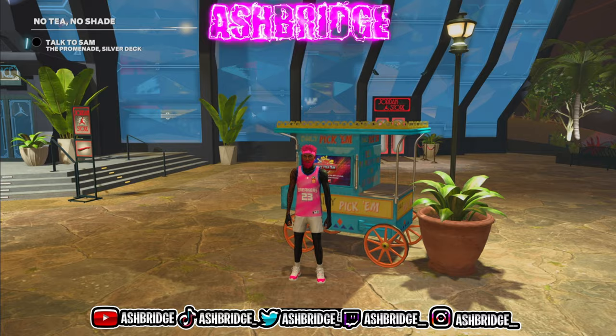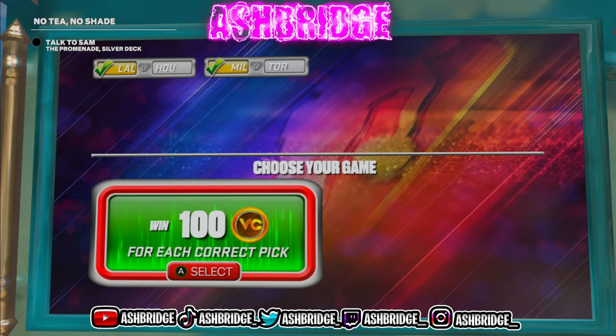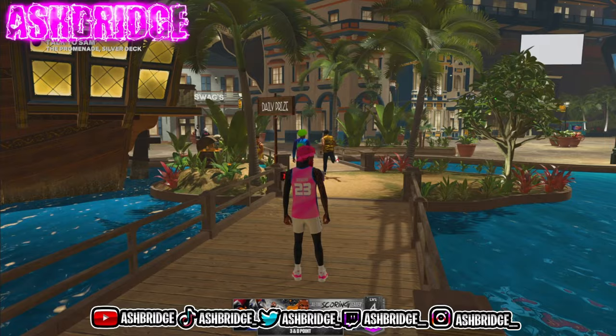We're gonna start with the easiest methods and work our way up to the harder ones. The first one is really simple: Daily Pick'em. Come over to this cart on the Promenade — they have these on next-gen too, by the event center. You just pick the two next games. I think the Lakers and Bucks got this one. Submit it — it's free VC, anywhere from 100 to 1000 VC.